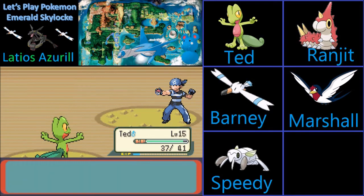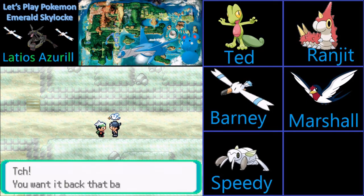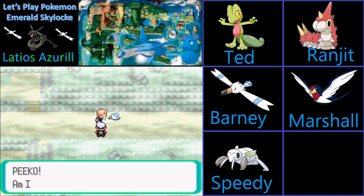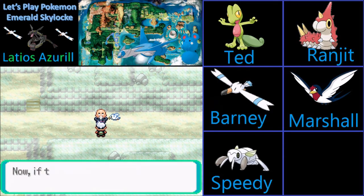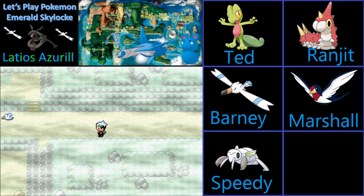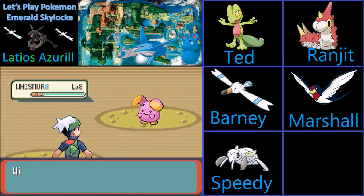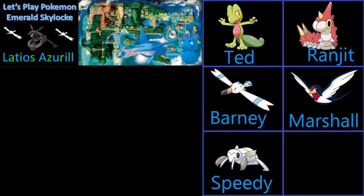Your career in crime — at least you admit it's wrong. Fine, I'll take those Devon Goods and give them back. Mr. Briney and Peeko — happy to have helped. I'm not too concerned about the Devon Goods — that's just a big corporation. I just can't stand to see a guy have his little Pokemon taken from him, especially a little Wingull. Gotta love Peeko.